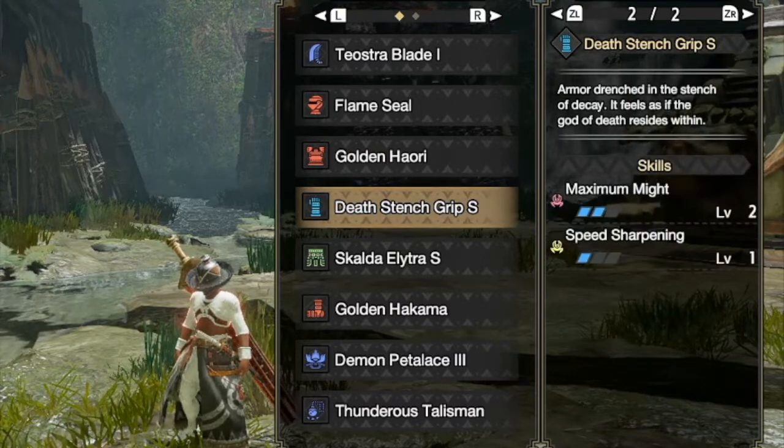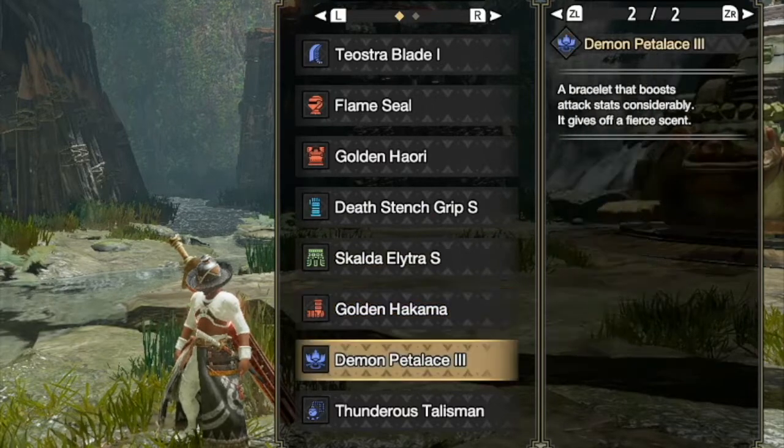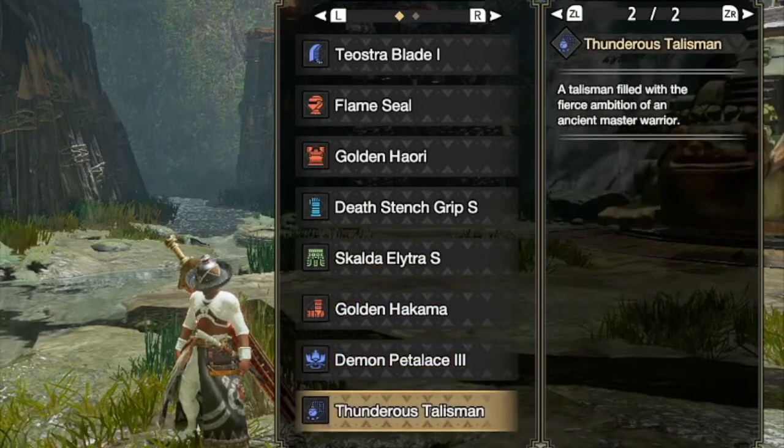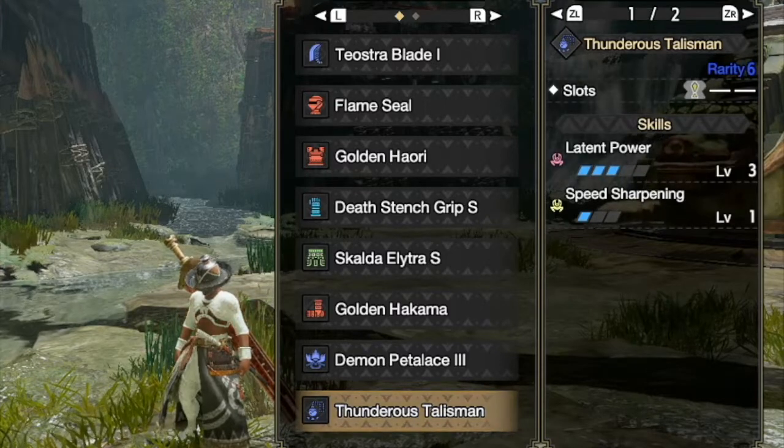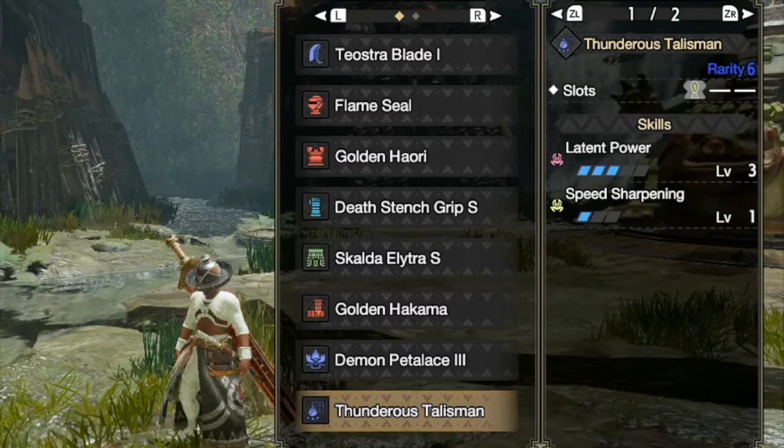For maximum might, speed sharpening, Scout of Elitra here, Otakama, Demon Pedalace, and a Thunder Talisman here with Lane Exploit or Lane Power level 3 and Speed Sharpening level 1.